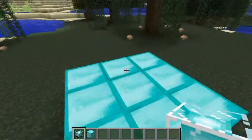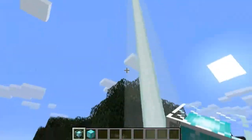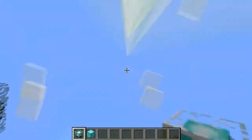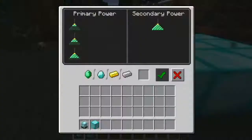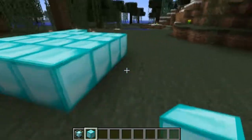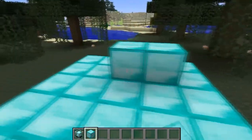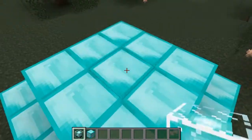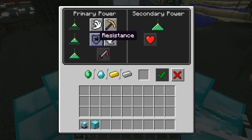If you have a 3x3 of diamond blocks and place it down — there we go. A beam should appear. And basically what it does is you can choose a primary or secondary power, if you have enough diamond blocks. If I make this bigger and place this on top, and the beam's showing — I get the jump boost and resistance.